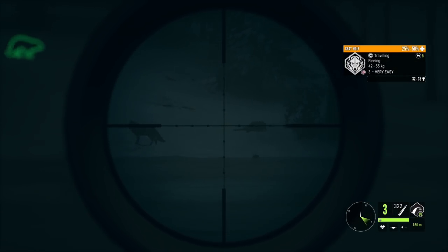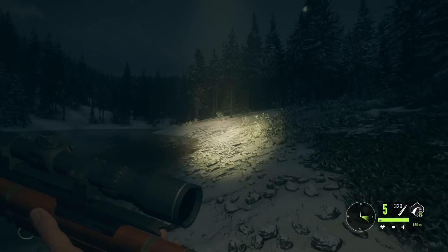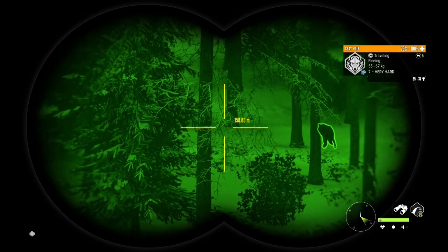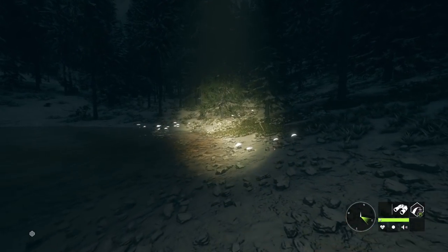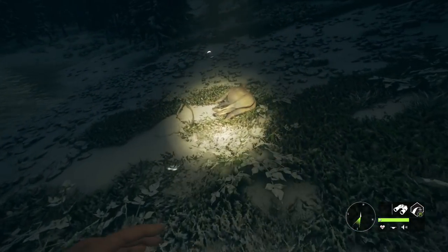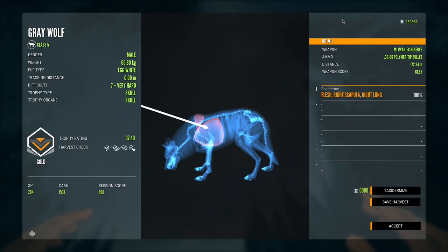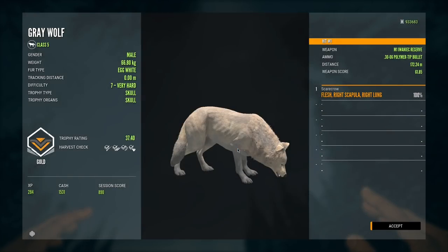It's down — and yes, that does look like an egg white. This is exactly what I was hoping to find these past couple of videos going after the wolves. It's definitely looking like an egg white — doesn't seem albino to me. And yeah, that is most definitely an egg white. A gold egg white wolf — 37.40. Let's taxidermy that, we will toss it on our wall. Absolutely awesome, I'm super happy with that.